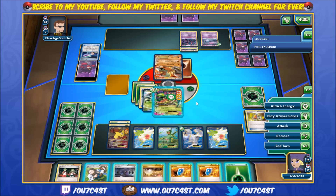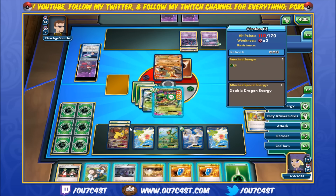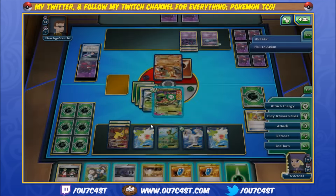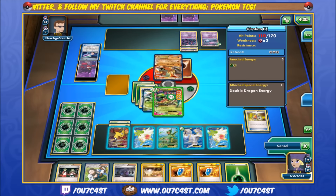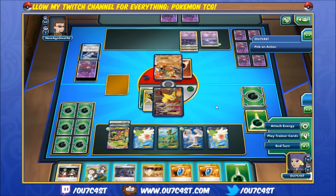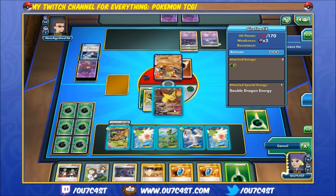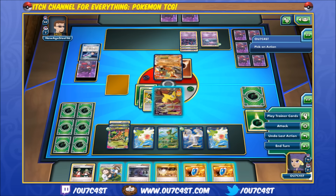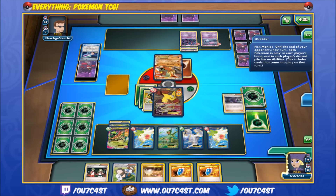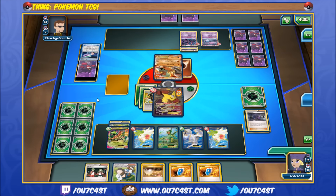He's at 100, but he's only got two cards in his hand — I kind of want to lock him down here. I think I'm going to throw these away in favor of doing Chaos Wheel. So I'm going to retreat so the poison stops — we can always get those energies back through Mega Turbos. We're going to go ahead and play Hex Maniac here, then tackle Chaos Wheel.